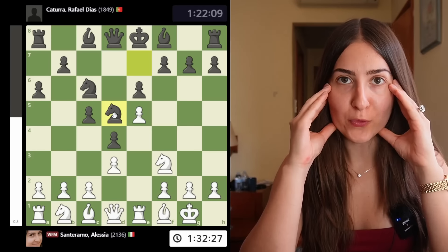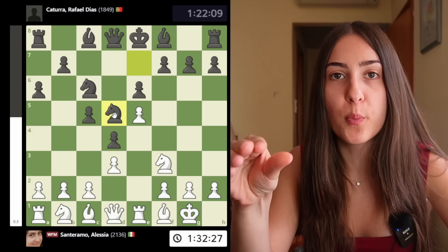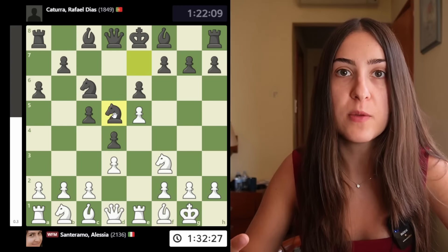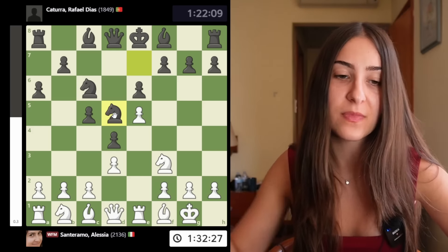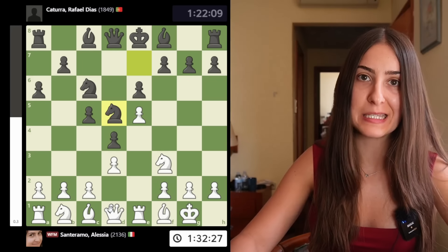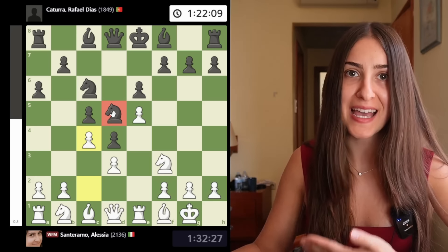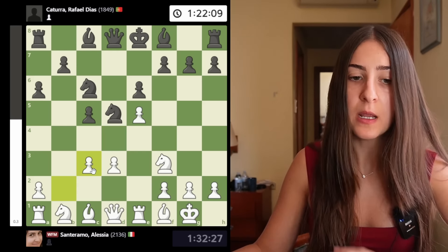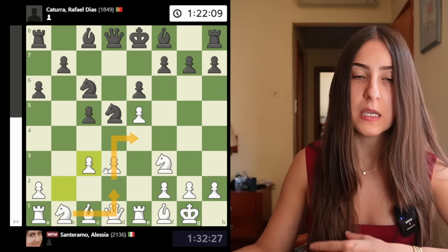Here's another very important suggestion — remind yourself: don't study openings like a machine. You shouldn't just know the moves by heart, because at some point your opponent will play something new and you won't know the exact move anymore. The only way to find the right plan is if you know the ideas. Here I went slightly wrong because I was following a plan that isn't perfect for this position. The right plan for white would be to play c4, exploiting the knight on d5, attacking it with tempo. If the pawn captures, I take back with my pawn and get a very nice position with active pieces.